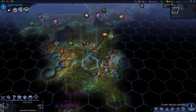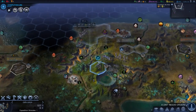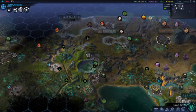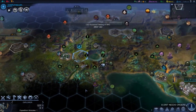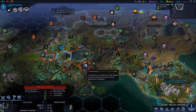A unit needs orders — let's explore some more, little by little, I'm going to get there. This crashed satellite is the hardest thing to get to. Look at all this alien activity right here — it is insane. There's no way for me to get there.